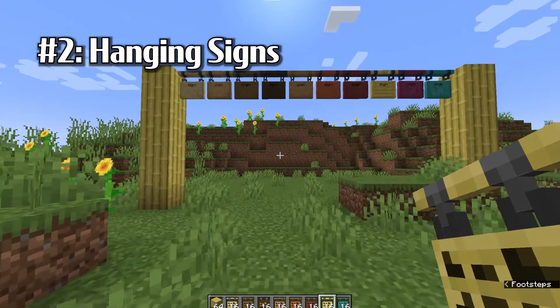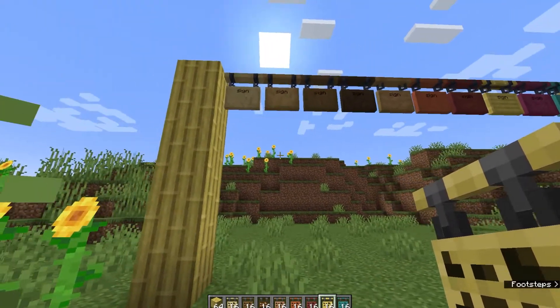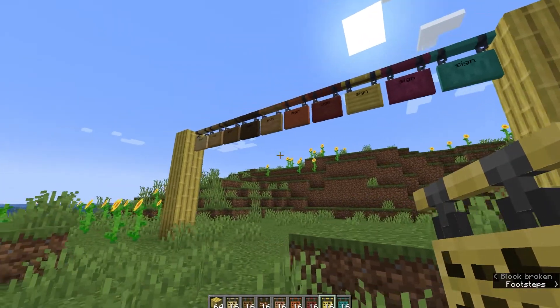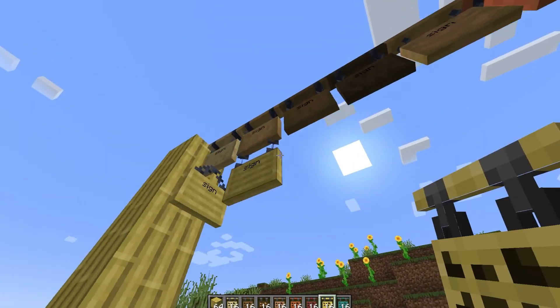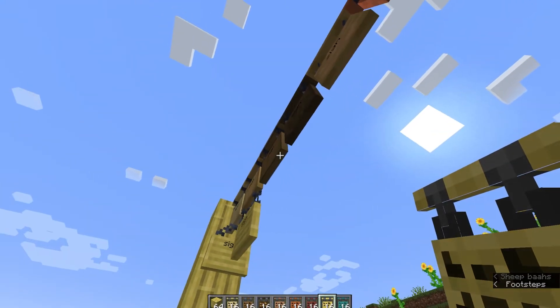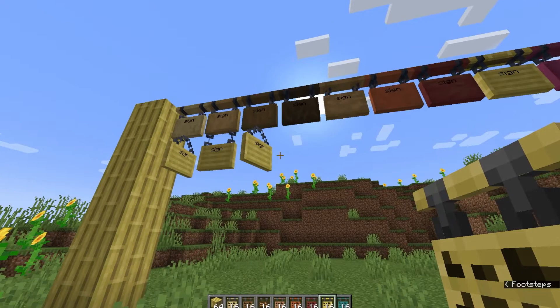Next, the hanging signs look great. The signs are smaller than the traditional signs that we're used to, but that was expected. There is one for each wood type, as you can see here, and so there are ten signs in total. They can hang in three different ways depending on how you attach it. I did have a little bit of difficulty getting the diagonal one working, but I did get it to work, so it's going to be a little bit like stairs when placing these things sometimes.